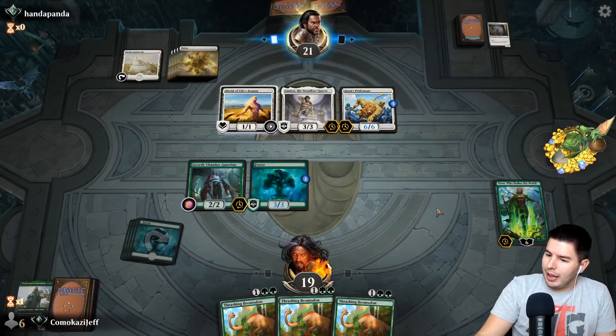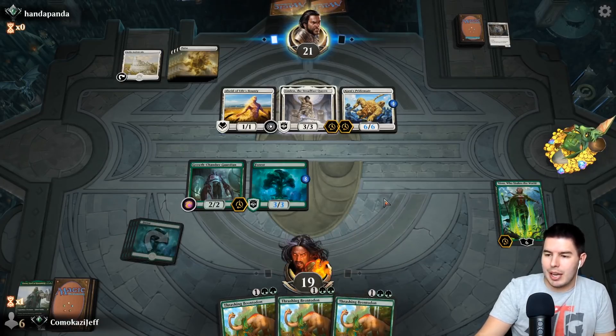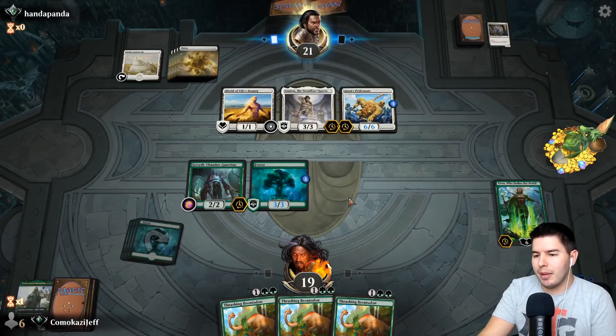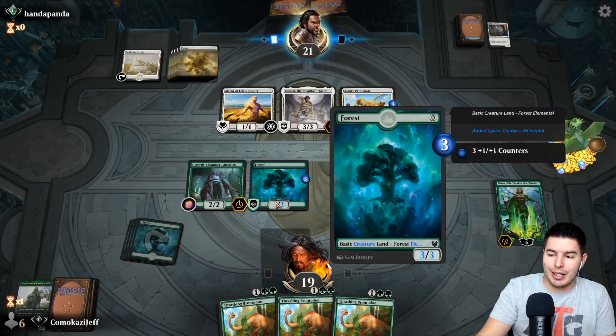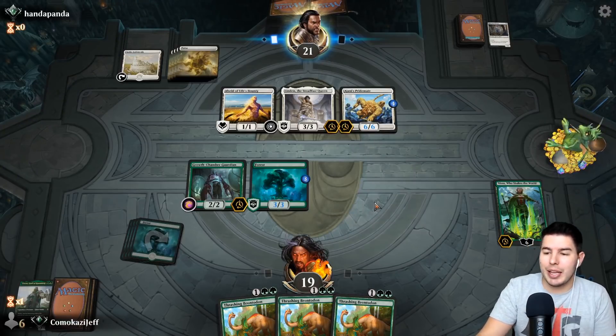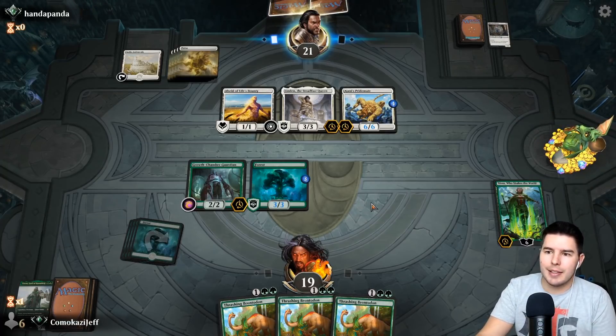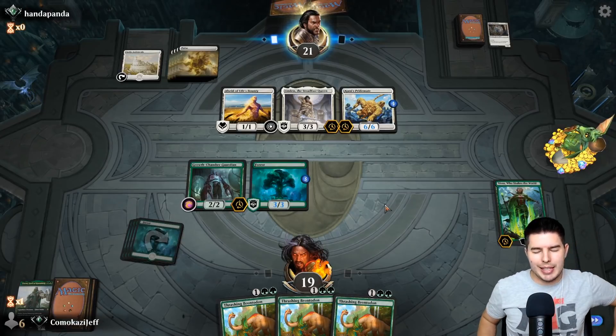Having lots of mana next turn to play two of these guys out to have enough blockers. The Life's Bounty only gives them protection from green — but the cool thing is that this Forest is not actually green, it is a colorless land, and so they cannot protect against the Forest. Can't be protected against the forest, dude. Nature always wins.